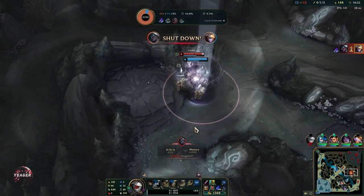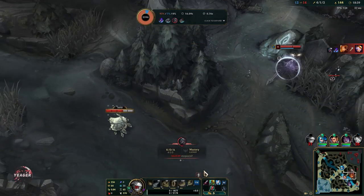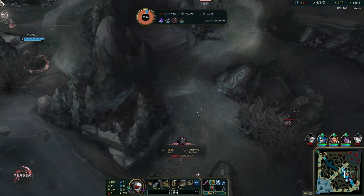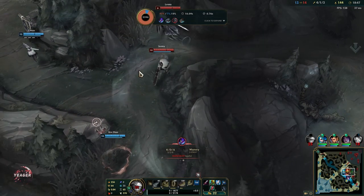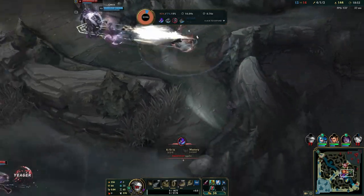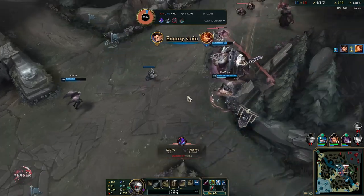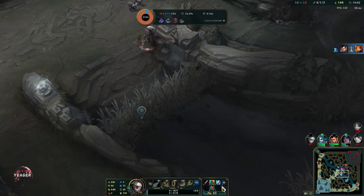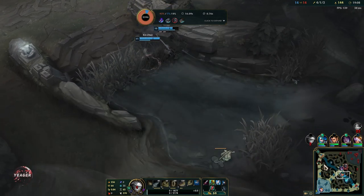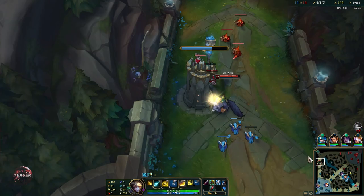I got kind of surprised by the Kha'Zix damage right there because I was not isolated - I stood right next to the wolves - but he almost one shot me still. That is the Prowler's Claw; he gets so much lethality from it. We do have the upgraded Muramana though, so this is a big power spike and this is why we want to start carrying the game.